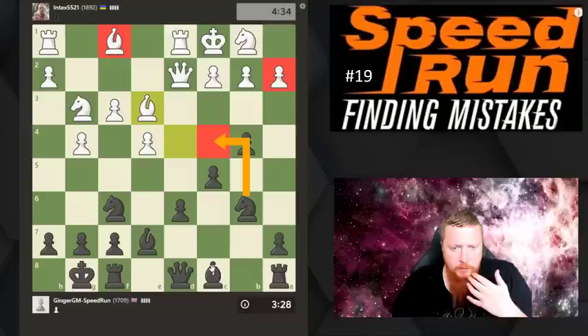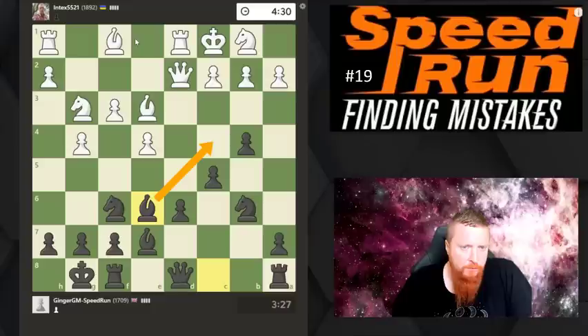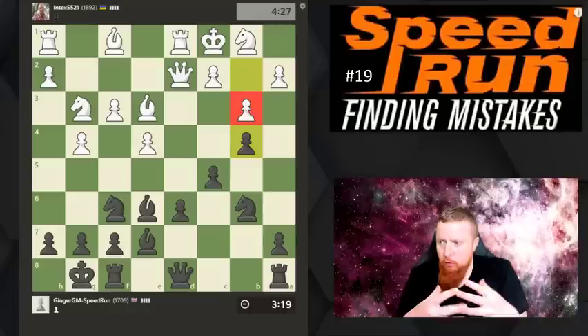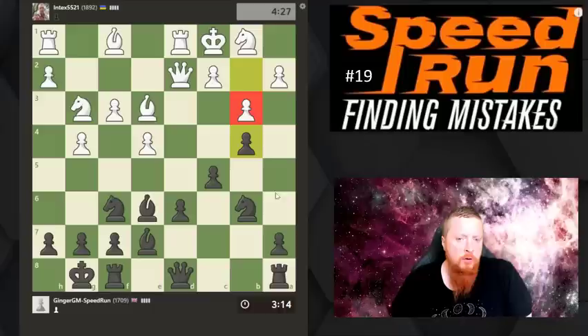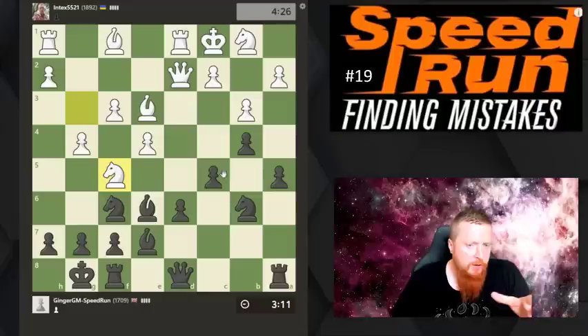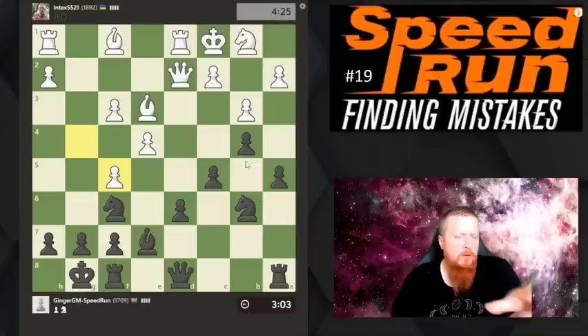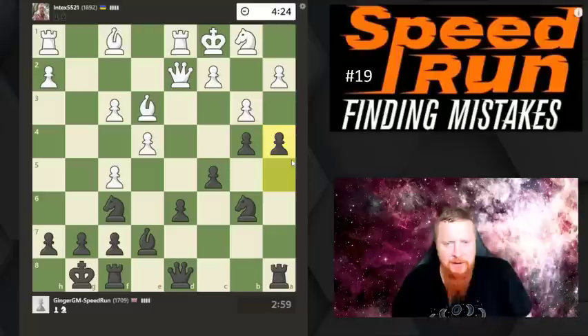I'm actually going to give up the center because in this situation timing is more important - by giving up the center I can get another tempo against his pieces. I've got to look at what are the targets: a2 is a bit of a target, and I'd like to get a knight into a certain square, but I need to get rid of that bishop. I'll play bishop e6, hitting a2 but also maybe going bishop c4 to swap off bishops, giving my knight a lovely square.